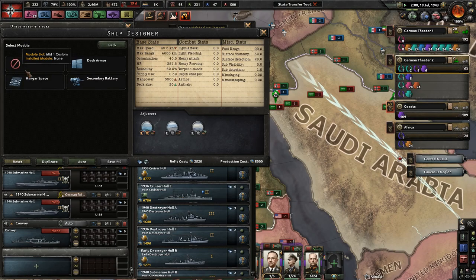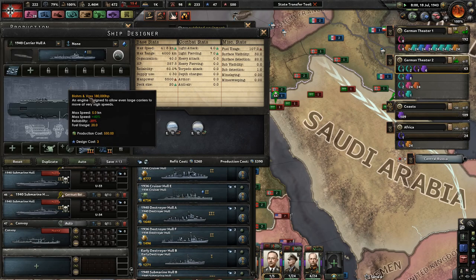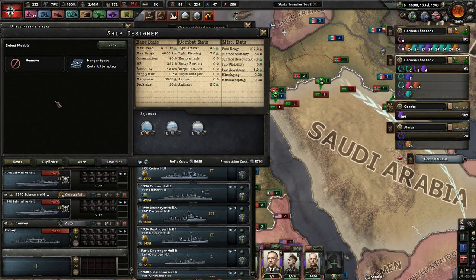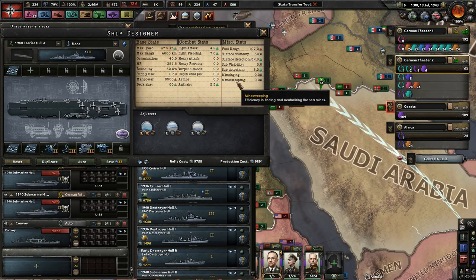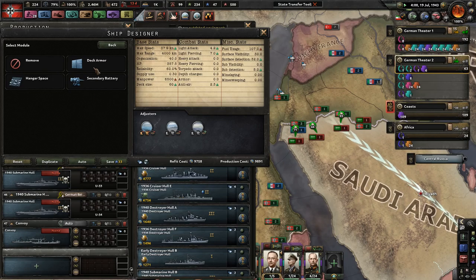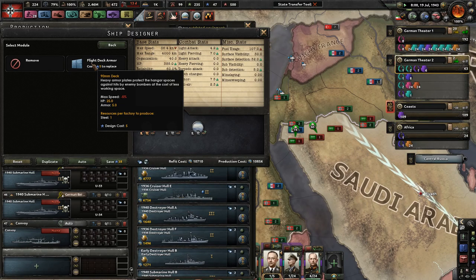Let's come back to this one — secondary guns, of course, a very good engine, some good radar, some really good anti-air, and more hangar space. How many planes can it hold? Each one of these modules is 20 planes, so that's 60 planes — not bad. You could also get armor, so you have a little bit of protection, though you are a little bit slower.